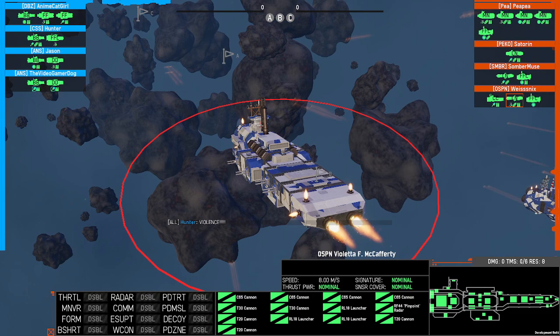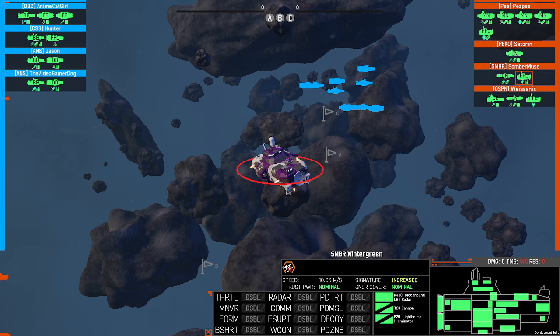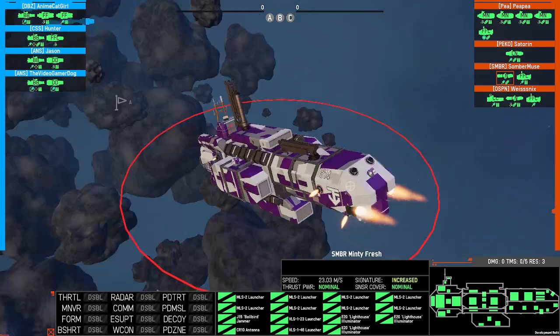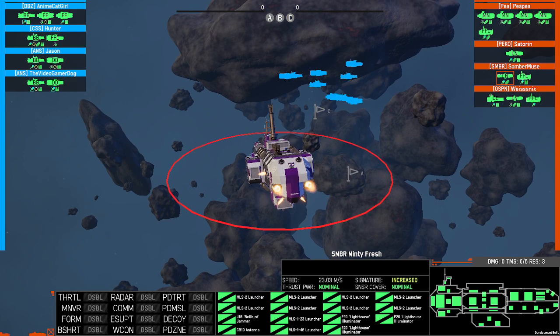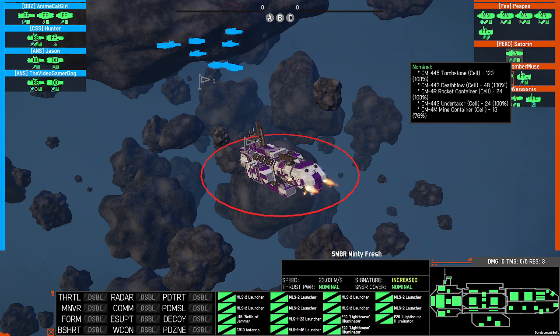Next we have a missile barf plus an LRT - this is a container. Then round it out with plasma 430. These are the MLS-2 launchers - they fire four S2 launchers each and there are eight. That's why I call it missile barf, because it's going to sling 32 missiles at a time. This has mostly offensive missiles, a little bit of mines.